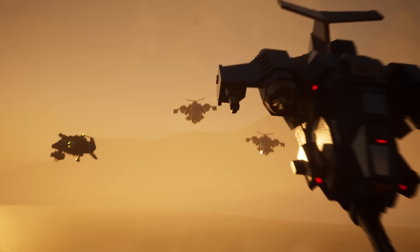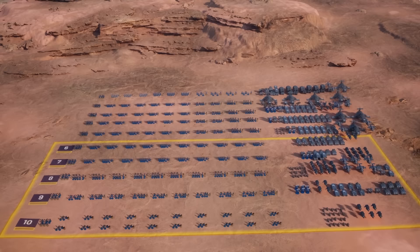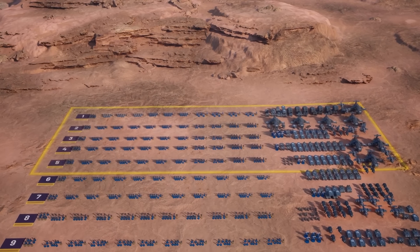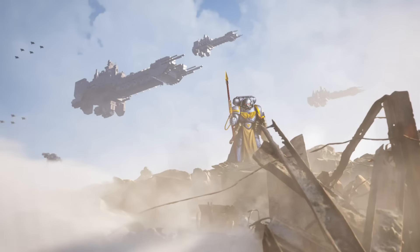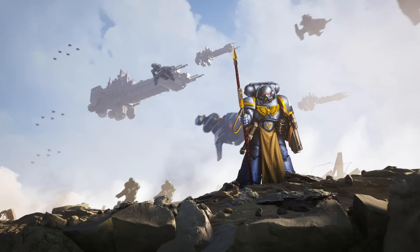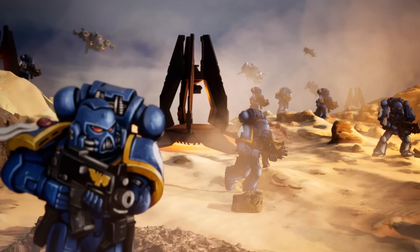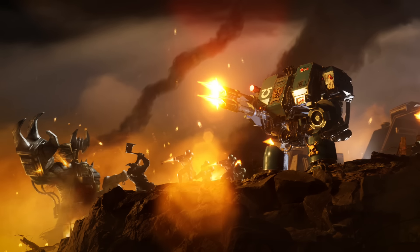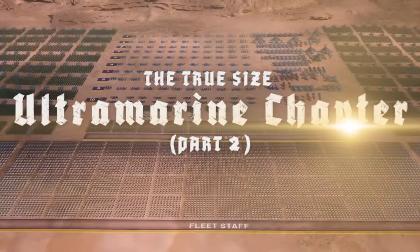In part one of this series, we covered the junior half of a Codex-compliant Space Marine chapter from the period of the 41st millennium. Now we shall advance our studies to their veteran battle brothers who make up the senior elements of the 5th through 1st companies. In doing so, we will gain a better appreciation for their true capabilities in war — from the ability of a single Marine to bolster the morale of a faltering colonial defense force, to the ability of a well-equipped strike force to eliminate threats across the galaxy, or to join with larger Imperial forces for full-on campaigns. This is the true size of the Ultramarine chapter in action.